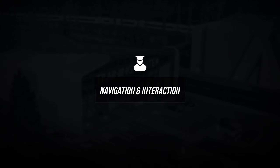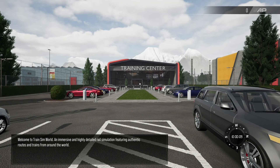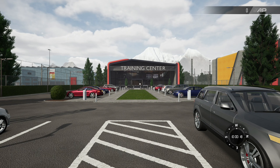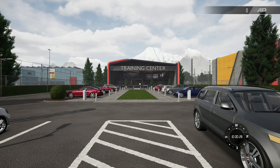Welcome to Train Sim World — an immersive and highly detailed rail simulation featuring authentic routes and trains from around the world. This is the training center, where you can learn about how to navigate and interact with the world as well as how to operate the many trains.